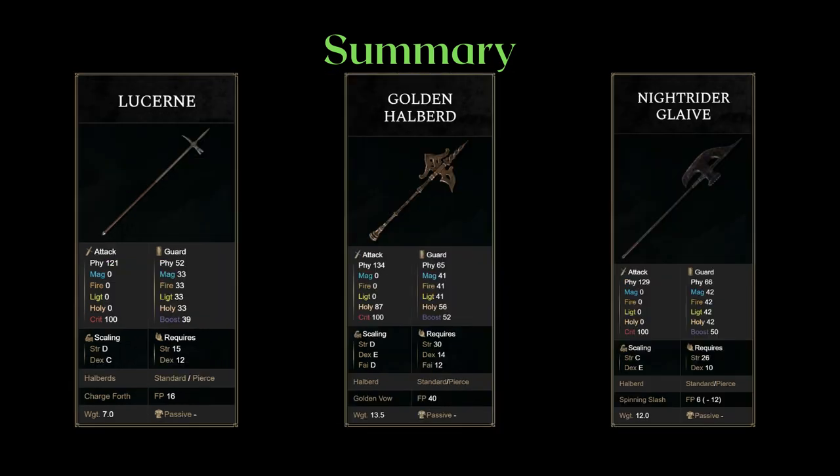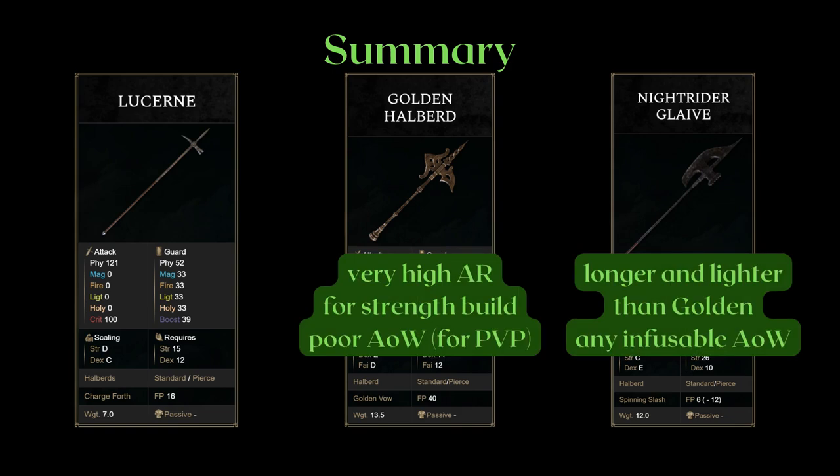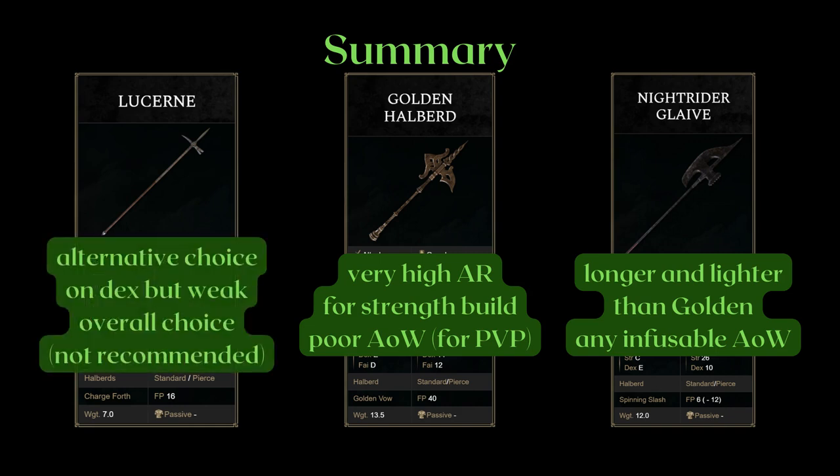Next, let's take a look at the weapons with the different heavy attacks, placing halberds from short to long, left to right — meaning the Lucerne is the shortest and the Knight Rider is the longest. The Golden Halberd actually deals the most damage out of the three, even more than the Knight Rider, assuming your target doesn't have particularly high holy negation. Golden Vow is really bad for PvP because of the PvP modification. Knight Rider is longer and lighter than the Golden Halberd and is also infusible with an Ash of War of your choice — both are good strength-oriented halberds. The Lucerne does better with Dexterity, however its low AR and short length even after factoring its lighter weight makes this weapon quite weak. I also don't recommend using the Lucerne at all.